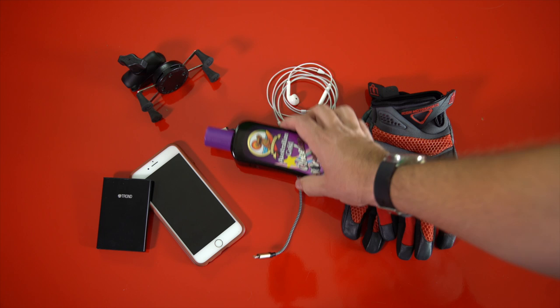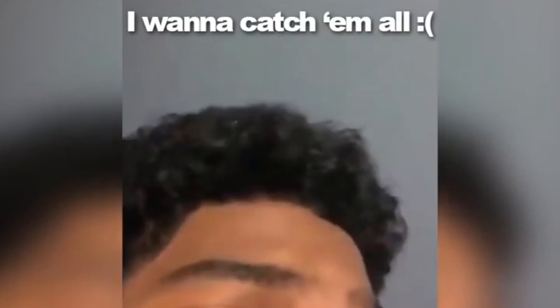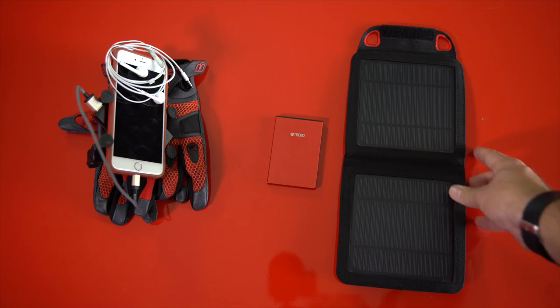Oh, and sunscreen, because we nerds tend to be kind of pale. Those items will get you started, but what if you really want to catch them all — not just some of them? You're going to need a couple more items. To upgrade, you're going to need a second battery pack and a solar charger. Oh, and bring some water because you might be out for a while.